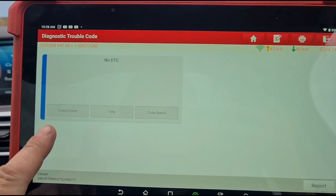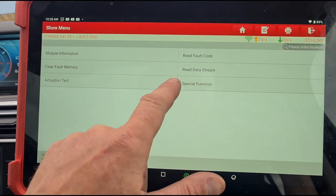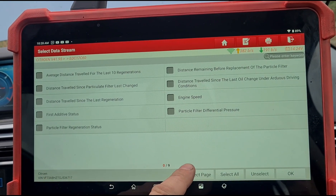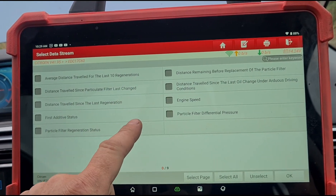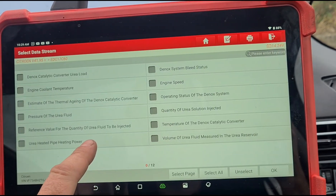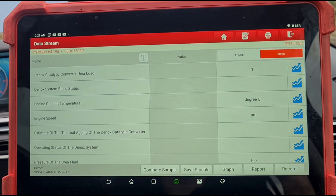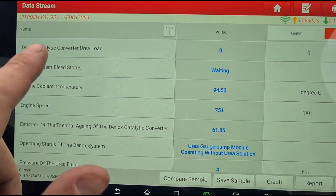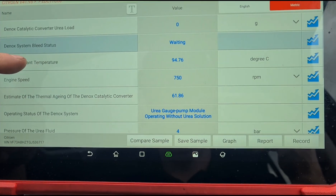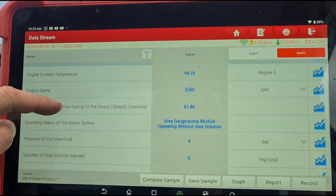If we have a look at the fault codes right now we're going to have nothing there, but after a few minutes we're going to get an error pop back up. We're going to go into the live data and I'll show you what happens. I've already diagnosed this car in the past and the customer has come back to have it fixed. We're going to look at the DeNOx system — we'll select all of these and we're waiting on the DeNOx bleed system status, which is 'waiting'. We're going to increase the revs up to about 2,000 RPM for a couple of minutes.